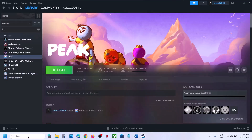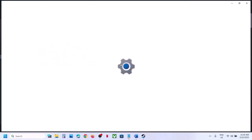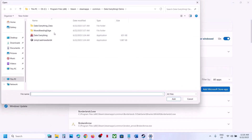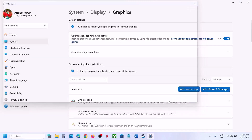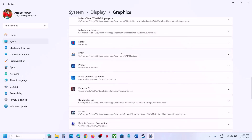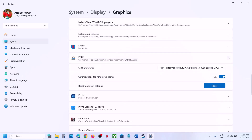The next step is to run the game on the dedicated graphics card. Type 'Graphics Settings' in the Windows search box, click Add Desktop App, browse to the game installation folder, select the game exe to add it. Once added, click on the game, select High Performance, and your graphics card will be shown. Then launch the game.